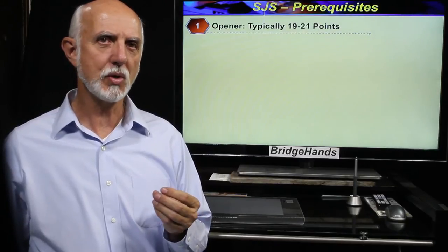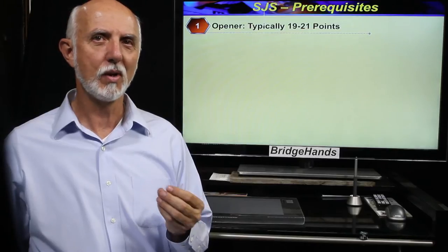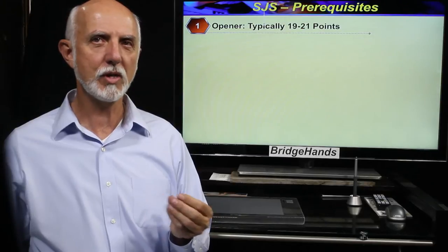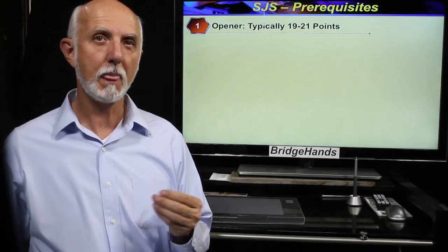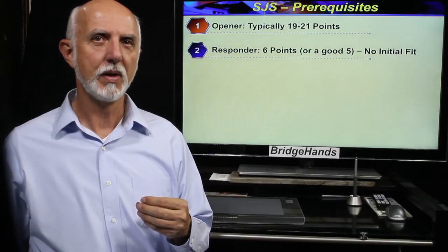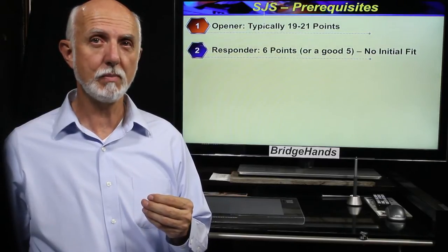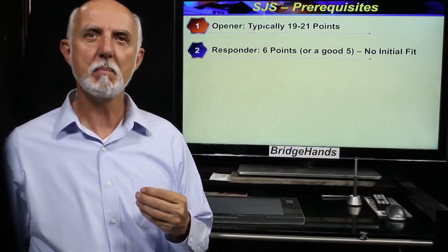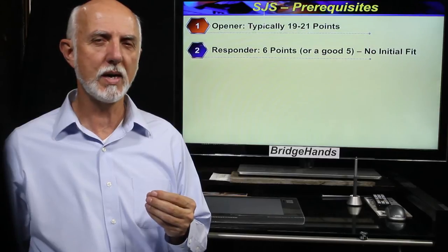Counting distributional points with a semi self-sustaining suit, the hand should weigh in around 19 to 21 points. Using losing trick count we would prefer to count the hand as four or five losing tricks upon finding our semi self-sustaining suit. Secondly, to make a strong jump shift, our partner must first have shown some semblance of life by bidding a new suit or no trump.